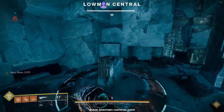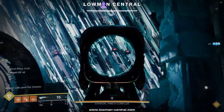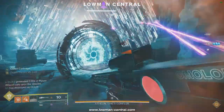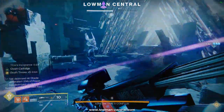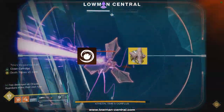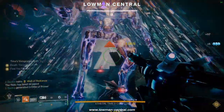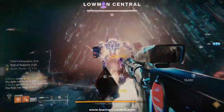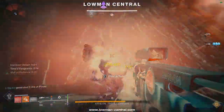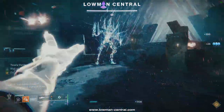Once Atheon does the teleport animation you'll need to quickly get down in order not to wipe. When you get down, open the portal and call out the oracles. Since you have increased ability regeneration in this encounter, you should run fusion grenades with Verity's Brow to do a lot of damage. It's also important to run Tractor Cannon to debuff Atheon even more. If you don't one-phase him, make sure to save a grenade to be able to activate Heat Rises in the next phase. Repeat all of this until Atheon is dead.